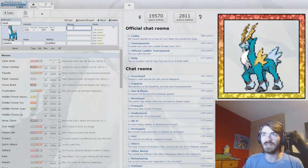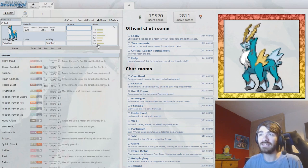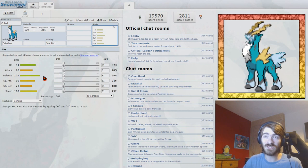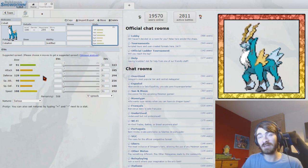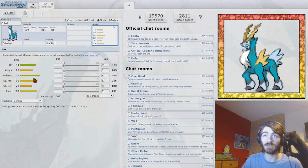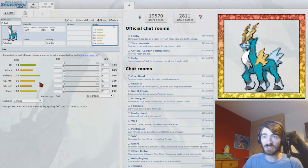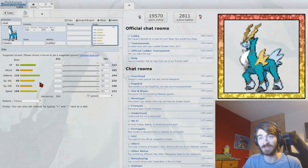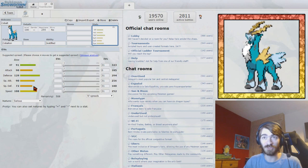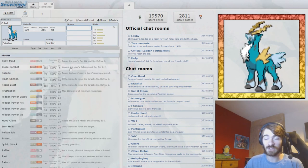The only ability it can run is Justified, meaning we're basically just working on what kind of moveset we want. The stats are pretty good overall on Cobalion — we have a nice defense stat. Its special attack and attack are the same, so you can run it specially. But with its base 108 speed stat, I think we're going to make it a sweeper.